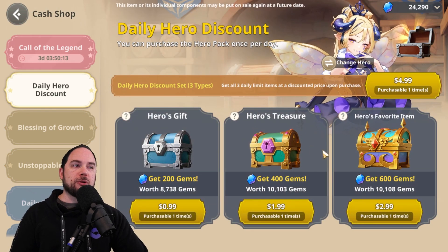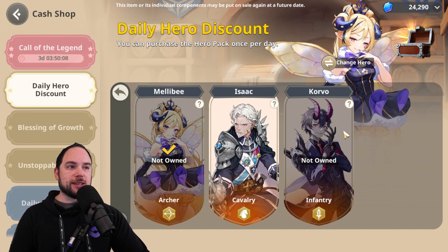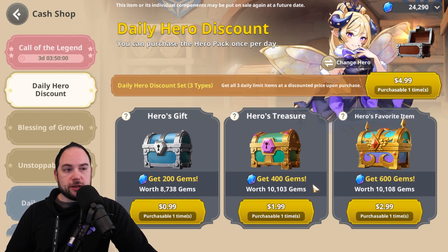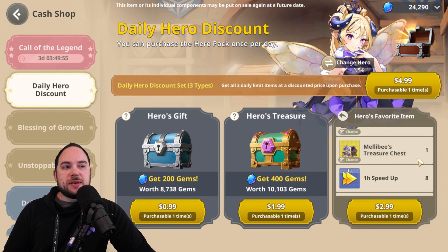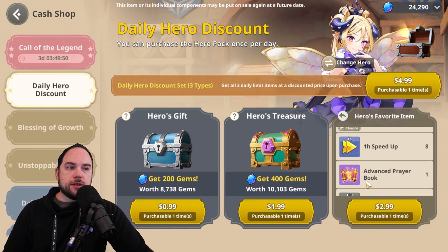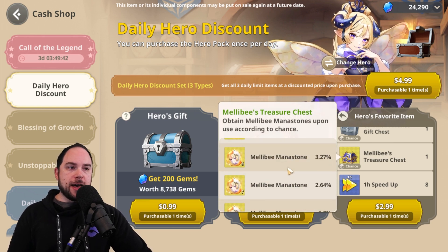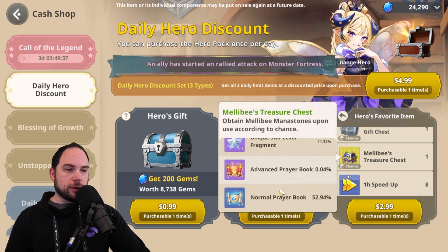One place where you can get great value, if you're interested in the heroes available here — including Isaac, Corvo, and Melibi — is the daily hero discount. This would cost you $6 to buy these individually, but you can buy them all for $5. You're getting stamina recovery (which you can turn into resources), speed ups, experience, a prayer book, more speed ups, and also a chest containing mana stones.